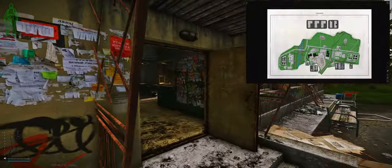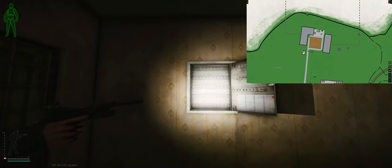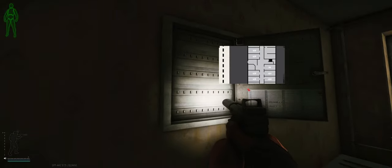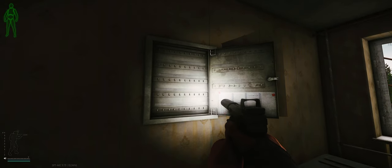Now this key does have a static spawn, and it's going to be over in second-story dorms on the first floor at the guardroom. You're going to need the guardroom desk key to get inside, but over in this little key holder up on the wall here, two keys can spawn — one of them being the Dorm Room 104 key, not 105, the Dorm Room 104.